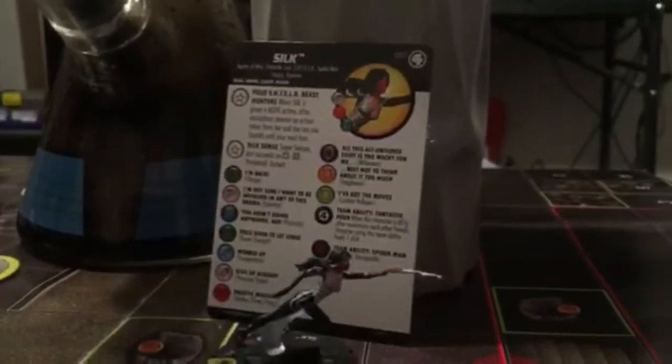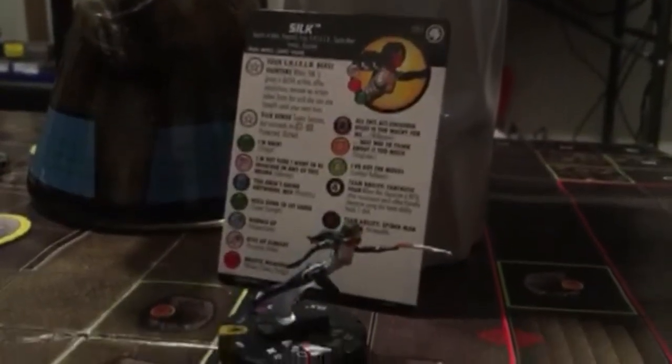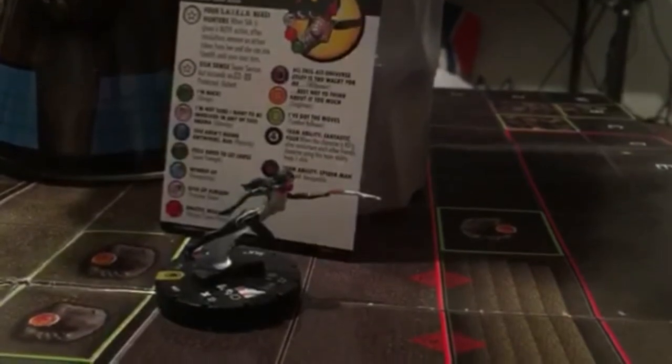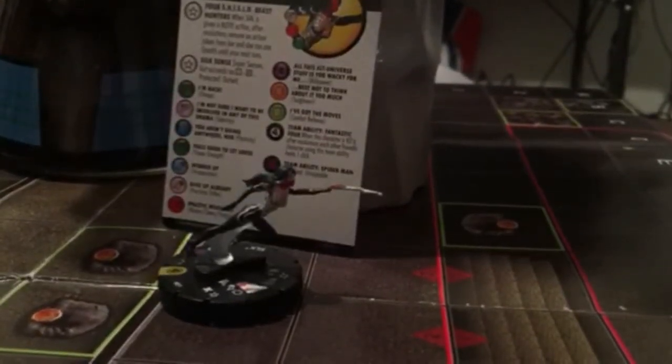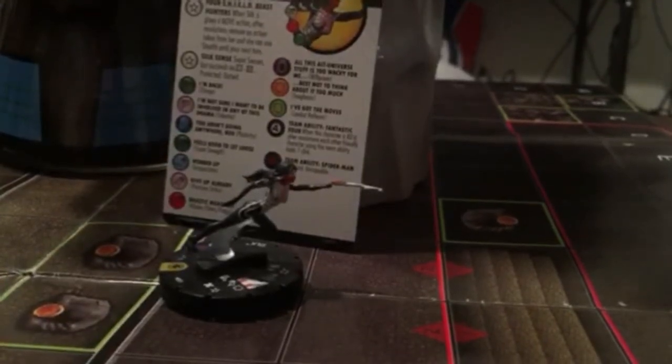This is figure 051, Silk. She has a couple of interesting keywords that will definitely help her see some play: Agents of Atlas, Fantastic Four, S.H.I.E.L.D., Spider-Man Family, and Reporter.